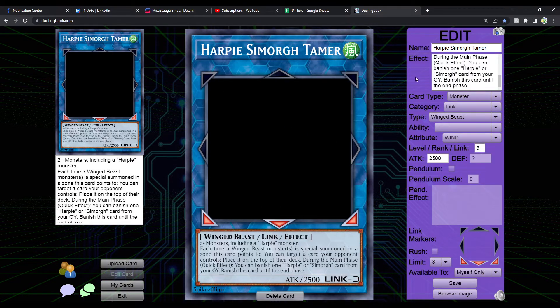Then we have Harpy Simorgh Tamer — a Link 3 monster requiring 2+ monsters including a Harpy monster. Each time a Winged Beast monster is special summoned to a zone this card points to, you can target a card your opponent controls and place it on top of their deck. This is not once per turn, notably, so it could be pretty broken. During the main phase, quick effect, you can banish one Harpy or Simorgh card from your graveyard and banish this card until the end phase — essentially a Time Thief Redoer effect.